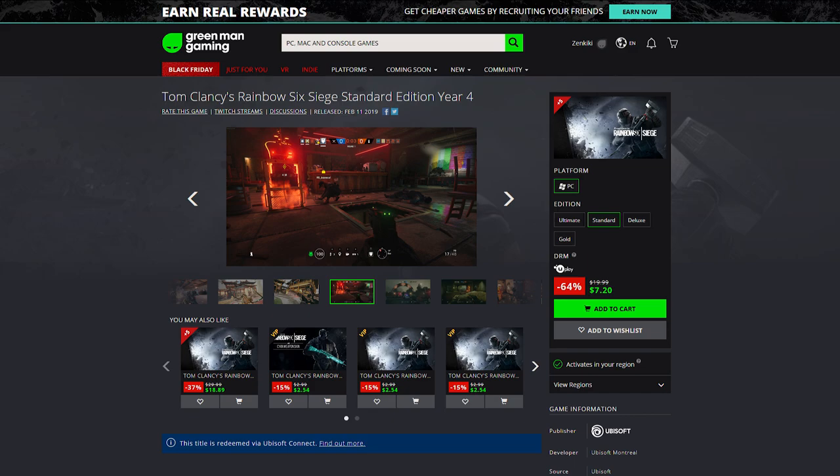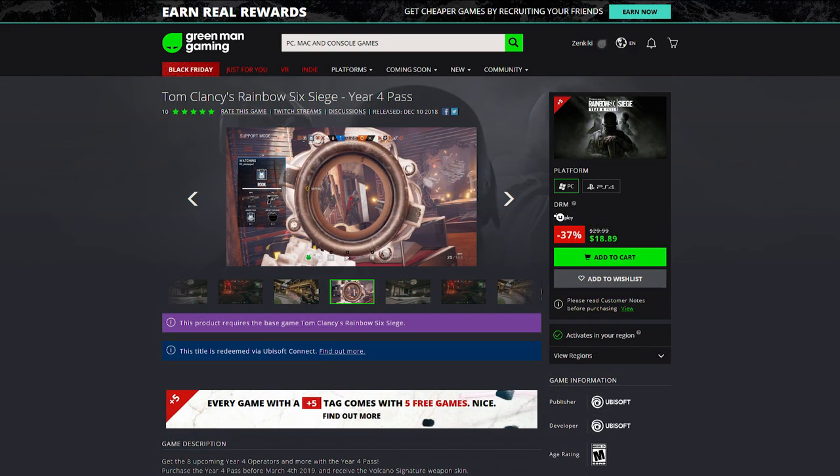The game is really well-populated — there's a ton of people still playing on PC, so don't worry about dead servers. If you already own the game and want additional content, the Year Four Pass is also on heavy discount. That gives you all the operators from this past year plus a bunch of cosmetics and credits to spend in-game, so that's a solid option for existing Rainbow Six Siege players.